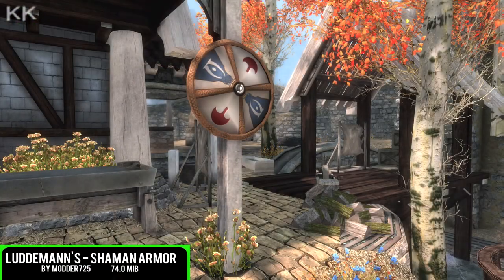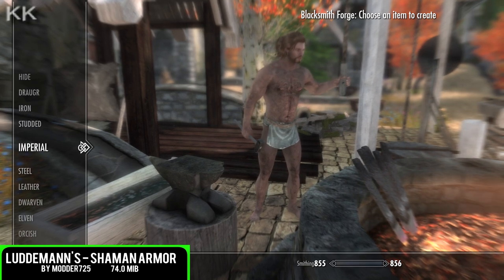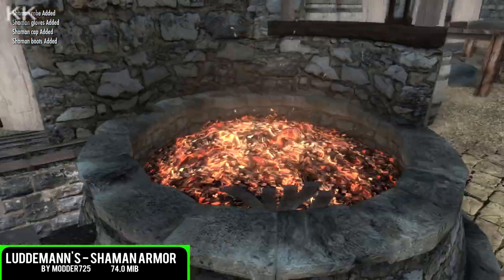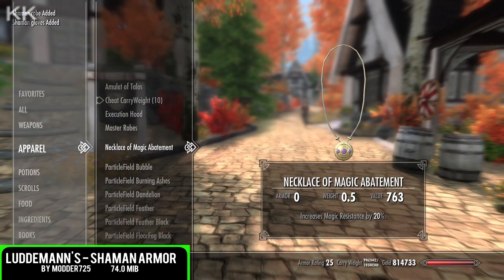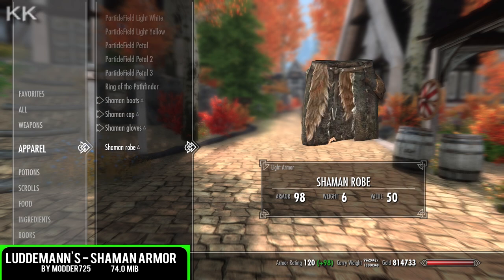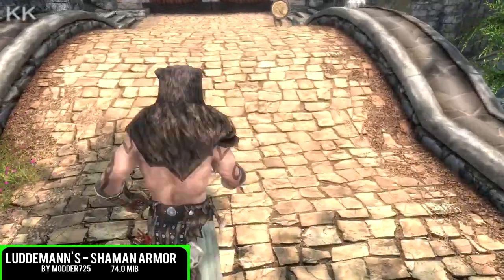For our first spot within this video is going to be the Latimer's Shaman Armour, coming in at 74MB of a download. The description reads: added armour for the male and female, two different complete separate armours. The load order preference is before any body mods that you do have, and you can craft this one under the hide section. For this armour you get the armour itself, the boots, the cat gloves, and the robes.